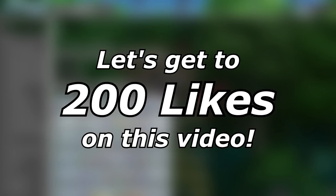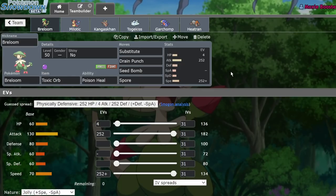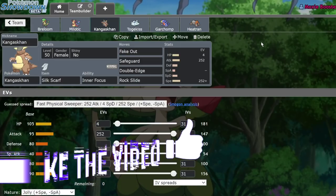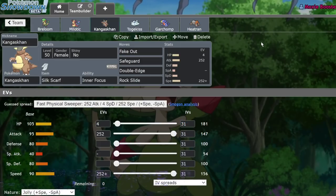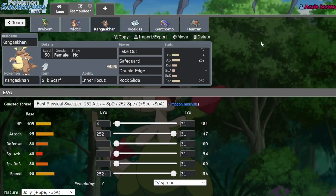Today I'm going to be trying out this team I built earlier last night. It revolves around two Pokemon in particular: Toxic Orb Substitute Breloom and a Silk Scarf Inner Focus Safeguard Kangaskhan. But before we get into that, leave a like, subscribe to the channel, and turn on notifications because I bring you daily Pokemon VGC content. Comment question of the day: what Pokemon do you think is going to be a really strong pick that hasn't been noticed yet in VGC for BDSP?